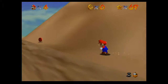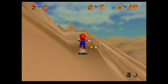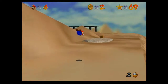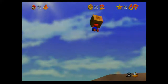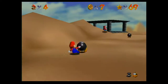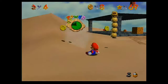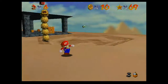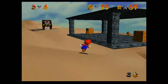In this episode we get to do the exciting 100-coin mission of Shifting Sand Land. This isn't really that bad of a stage to get 100 coins in honestly. I know there's at least one blue coin switch, and the red coins are all fairly easy to get. It's not as easy to say as Whomp's Fortress or Cool Cool Mountain, but still manageable.